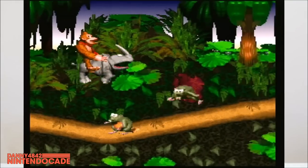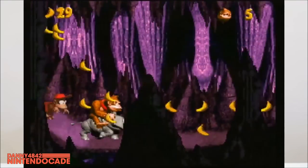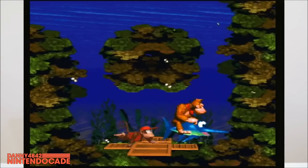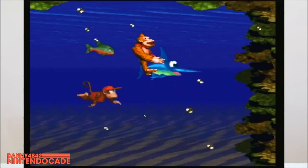I also have Nintendo Power magazines representing Donkey Kong Country in my collection. The oldest issue shows Donkey Kong with Diddy Kong and the various animal buddies in the game. There are five animals — Rambi the Rhino, Expresso the Ostrich, Enguarde the Swordfish, and Squawks the Parrot. Playing with those characters was phenomenal — they really change up the gameplay and physics.